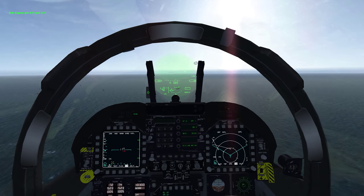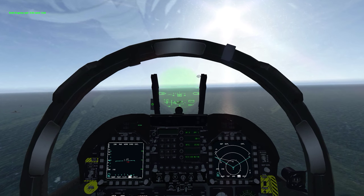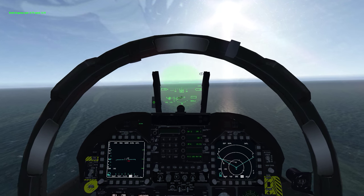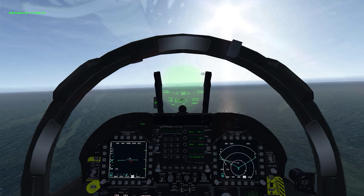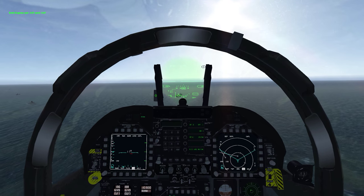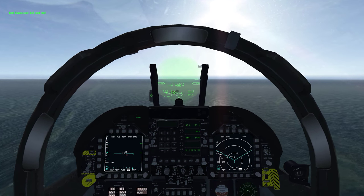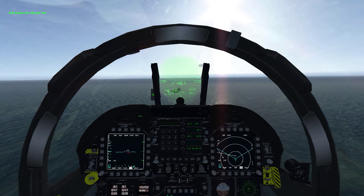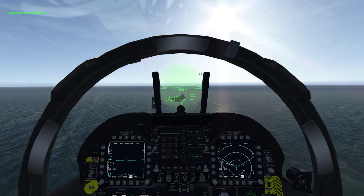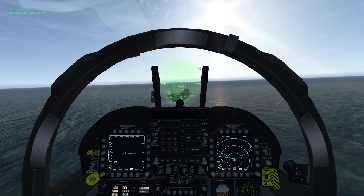You pretty much just want to follow your meatball all the way in. Your touchdown speed is going to be somewhere between 160 and 170 knots. You want to make sure you don't go too fast or you will break your gear, but you also don't want to go too slow or you'll stall and slam right into the deck or the water. I put my meatball right on the strips or right above them a little bit — just make sure it's on the runway itself. You don't want to go too low; you kind of have to guesstimate.